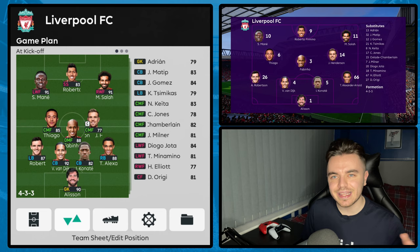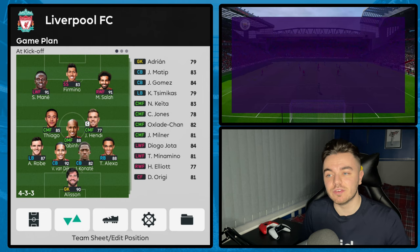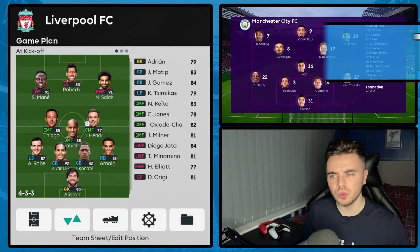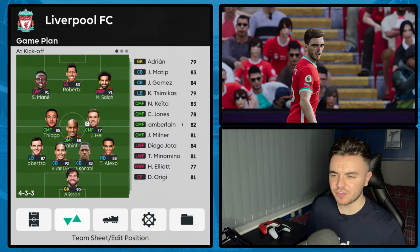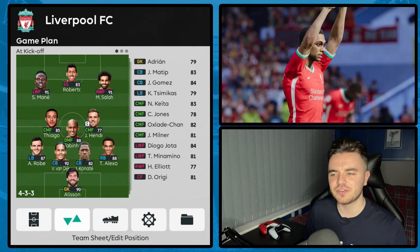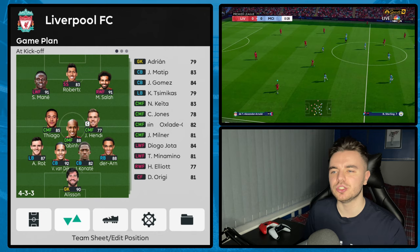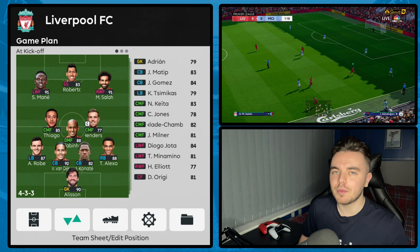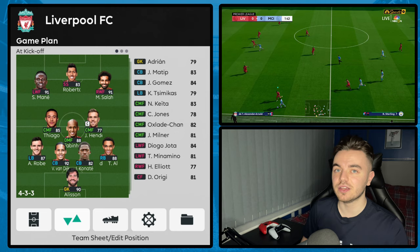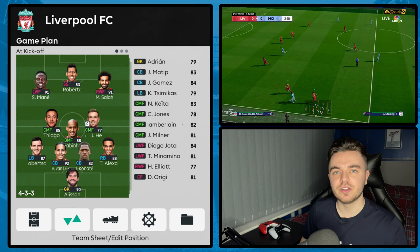So Jurgen Klopp's teams — we know them. What are they renowned for? The counter pressing, attacking at speed, the versatility. Very entertaining team to watch with a lot of success, not just at Liverpool but with the same principles throughout his career. It is a 4-3-3, and we've got this formation with one defensive midfielder and two central midfielders. It's important to note these central midfielders have to be flat rather than changing them to attacking midfielders, because they're very much industrial — they offer protection for the two fullbacks, Alexander-Arnold and Robertson, who are really the main creative outlet in the team, providing for the front three.